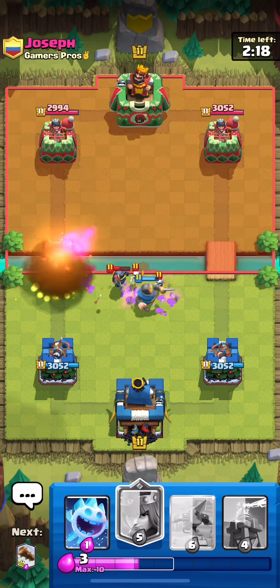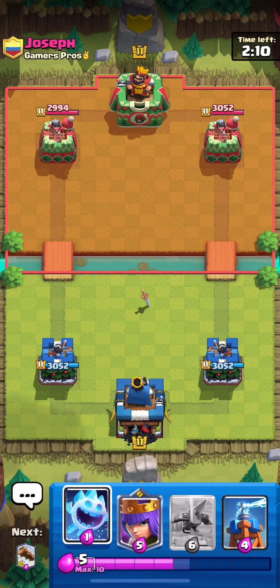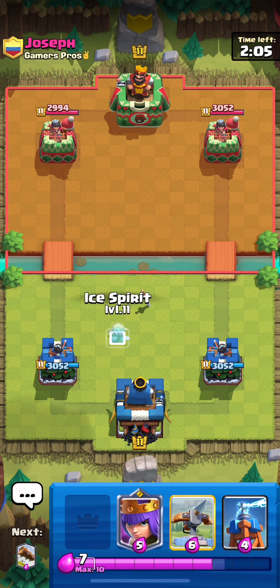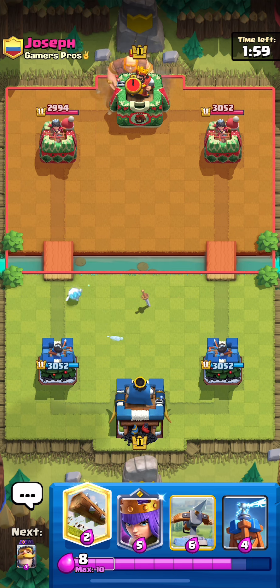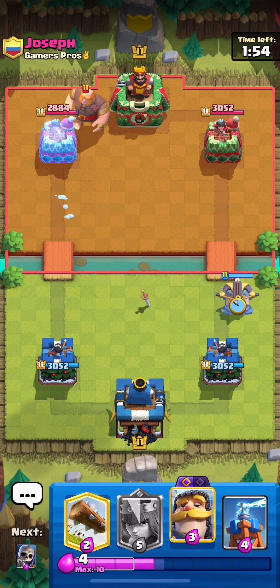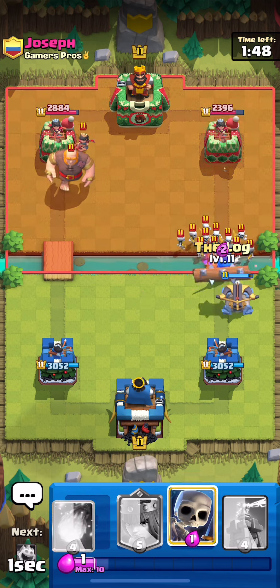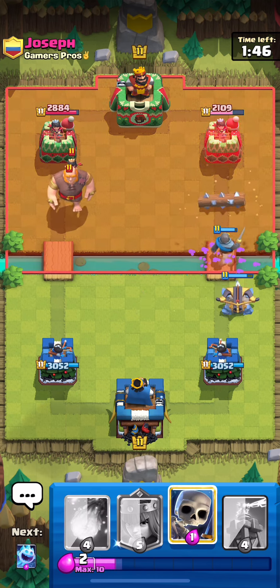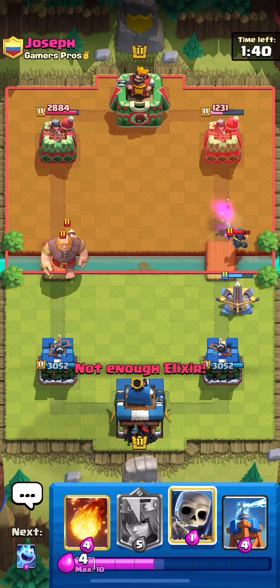Mini P.E.K.K.A — this is weird. Most Logbait players don't run Skeleton Army. I mean, it works, but it's not really the best choice — there are many alternatives that are better, like Goblin Gang. That Ice Spirit was just to try to bait, but it gets damage either way. I'm just going to go opposite because he went Giant in the back. That's an easy Log right there. Although I'm spending a lot on offense, I'm not going to spend any more because now I've got to focus on my defense.